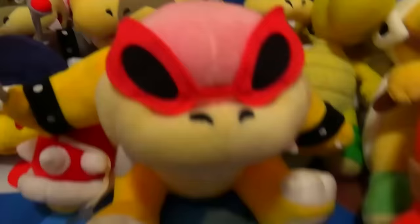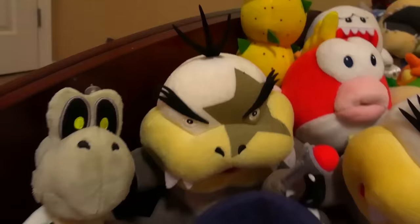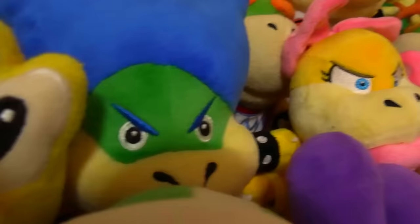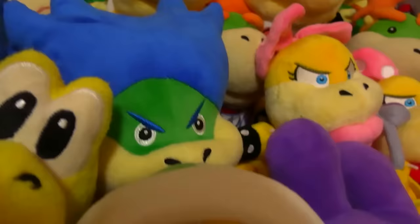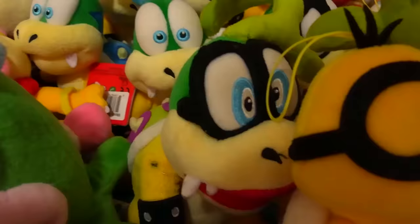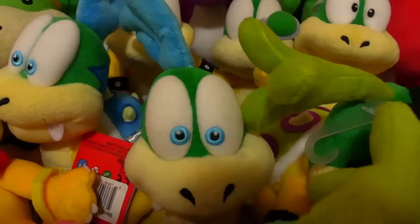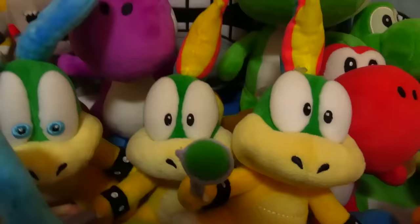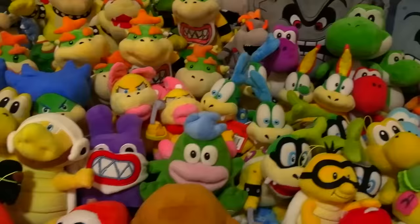Now let's move on to the Koopalings. Here we have Roy Koopa — I'm surprised I don't have a stunt double of him because he's one of my favorites. Here's Morton Koopa — I do have a stunt double, but this one is a little more yellow than that one, so I'm probably gonna keep using this one. Here we have Ludwig von Koopa — he has a stunt double but it looks way too different and way stupider. Here we have Iggy Koopa, who actually has two stunt doubles. Here we have Larry Koopa, who also has two stunt doubles. We have Lemmy Koopa with his own stunt double, and Wendy Koopa who also has her own stunt double. I believe that's it for the Koopalings.